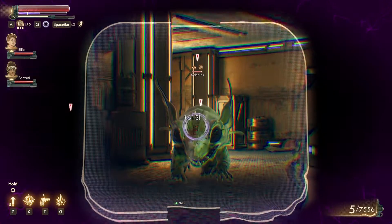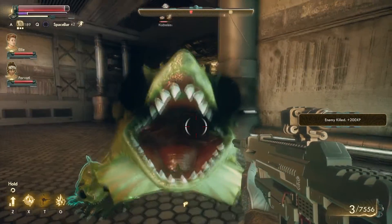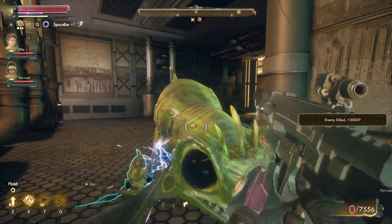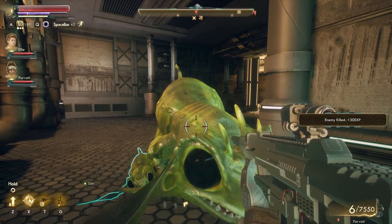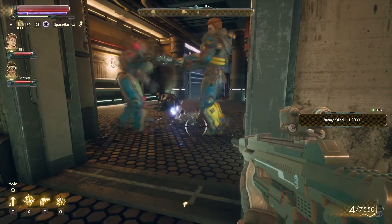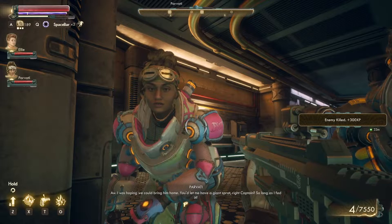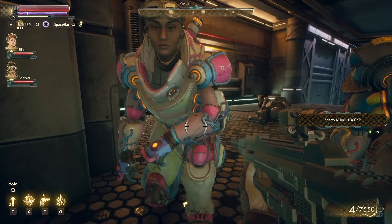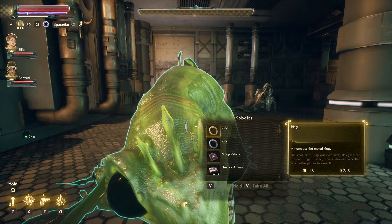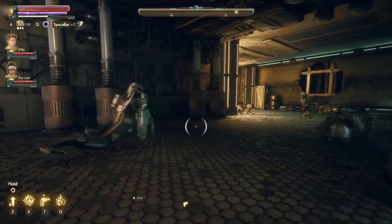Oh, it's a big one. This one has a name — Kabalos. This one's all shocky. Are you dead yet? Now you're dead. There's one right behind you, guys! I was hoping we could bring him home. You'd let me have a giant sprat, right Captain, so long as I fed it? But that one was not friendly. Sorry Parvati — this one attacked us first. I always wonder if there was any way we could have been friends with this one, had things turned out differently.